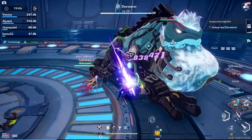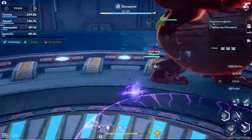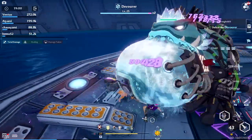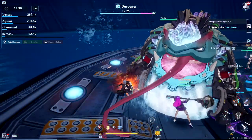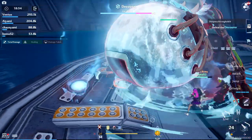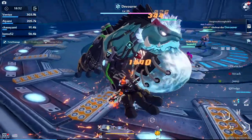Other game modes that get you gear, aside from joint operations, are Ruins — which has a level requirement higher than 25 — and Frontier Clash, which becomes available at level 39. Gear, like most things in this game, comes in different tiers: normal, rare, super rare, and SSR.